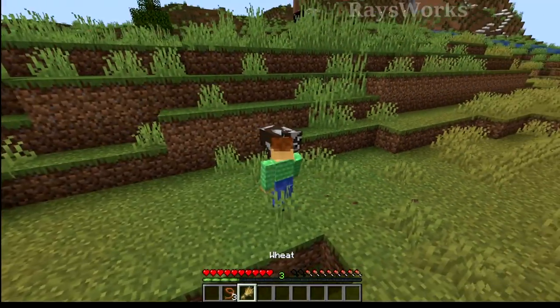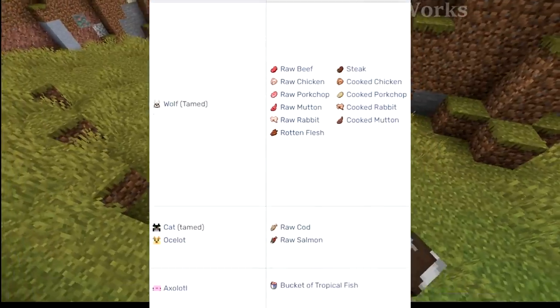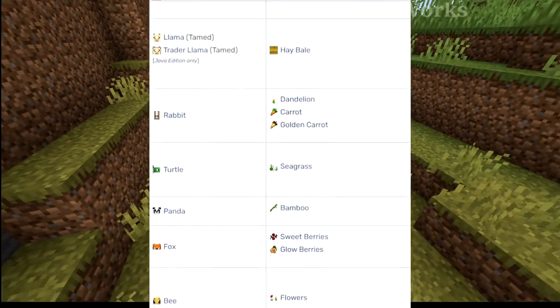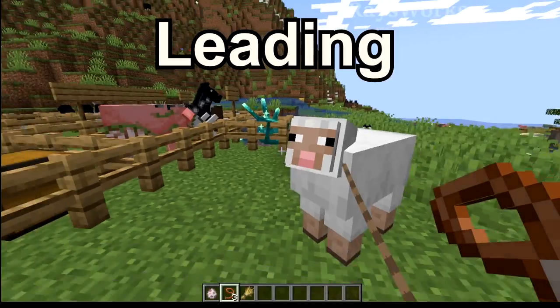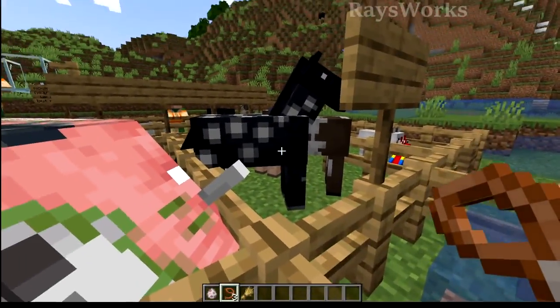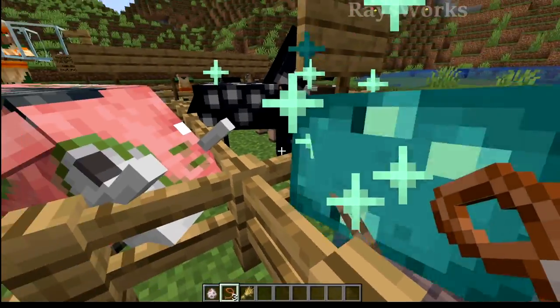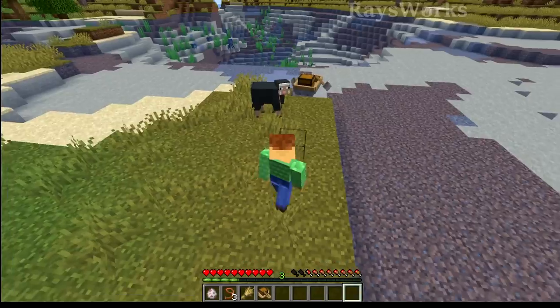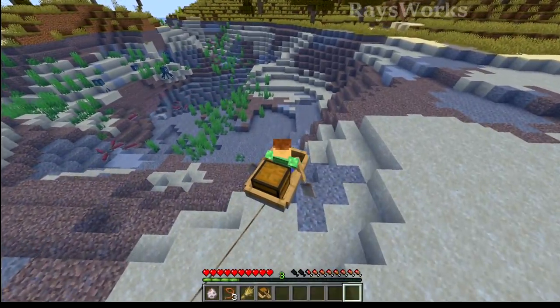The next easiest way to move mobs is by holding out their favorite food — the food typically used to breed them — including stuff like tropical fish in a bucket for axolotls and slime balls for frogs. But sometimes it's easier to drag mobs using leads. Leads not only work on passive mobs, but also on some mobs like dolphins and squids, and even hoglins and zoglins. As long as the terrain is flat, you can go as fast as possible and the lead will never break.